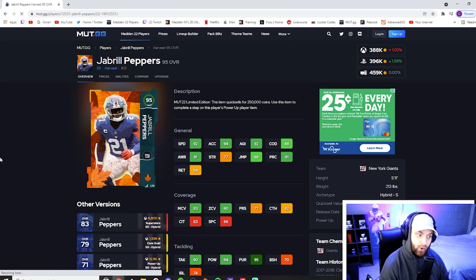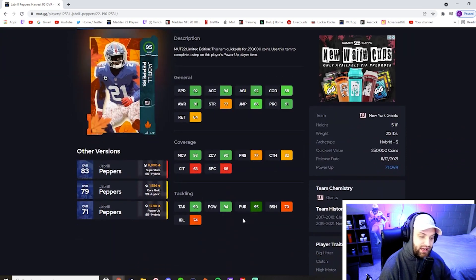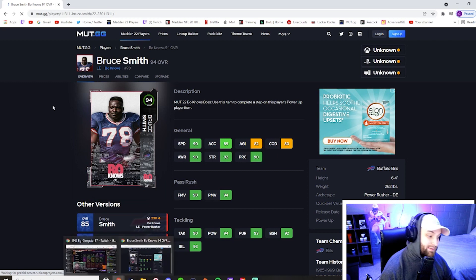At number four we have Jabril Peppers — this card is absolutely nuts and almost a must-have. He's an LTD which sucks, but he's the fastest safety in the game at 92 speed, tied with Jamal Adams. The reason I have him over Jamal Adams is that he is the only safety in the game with above 90 man AND above 90 zone, making him a true hybrid who can do literally everything. He's also good in the box: 94 hit power, 90 tackling, and 95 pursuit. He'll make plays in the open field and tackle the big guys too. This card is just an animal.